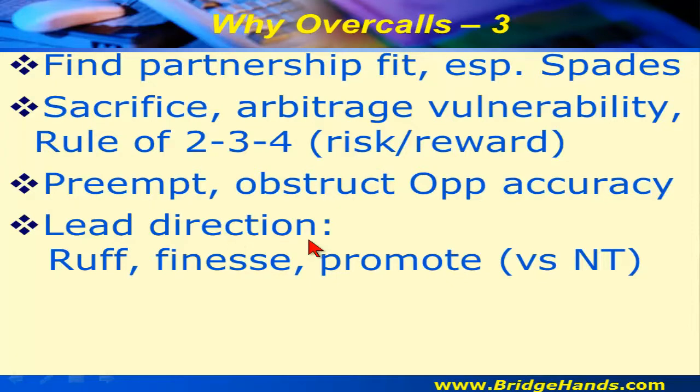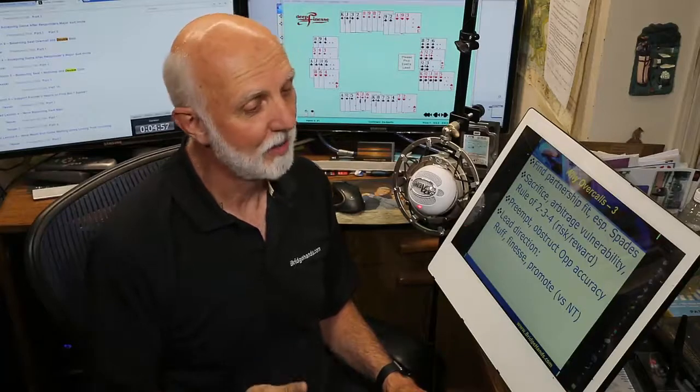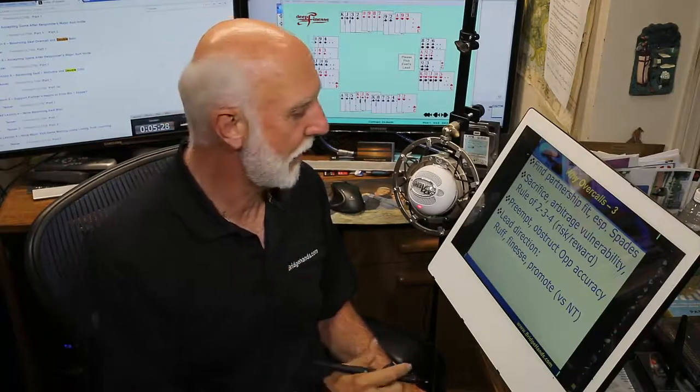Lead direction is another benefit of overcalls. We'd like partner to lead our suit. We're going to overcall with five cards or more, and with five of thirteen cards we should have some honors in that suit. If you're overcalling with eight points and only jack-fifth in spades, partner may lead your suit when you'd prefer they lead their own, so use discretion.